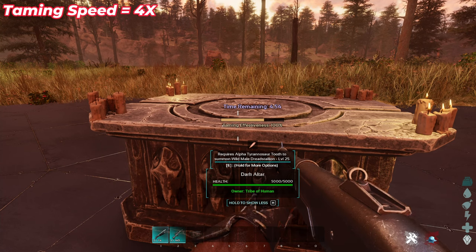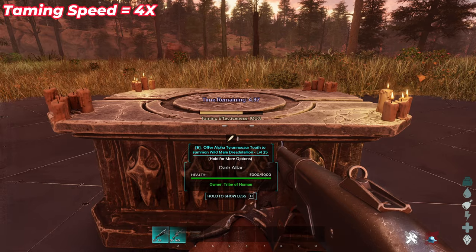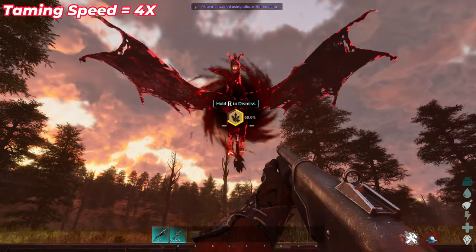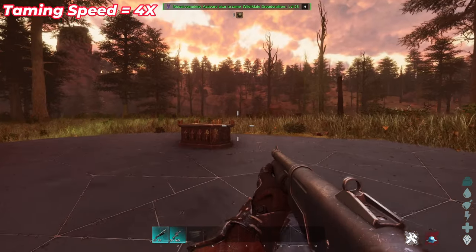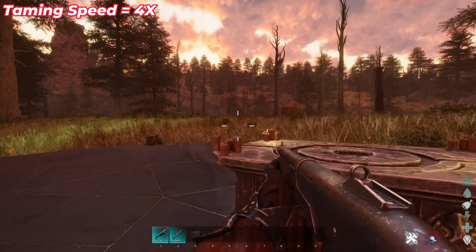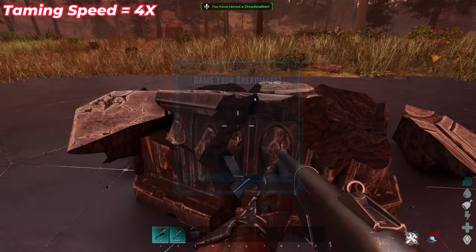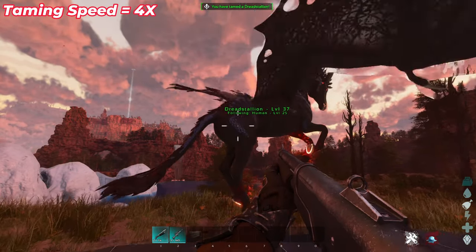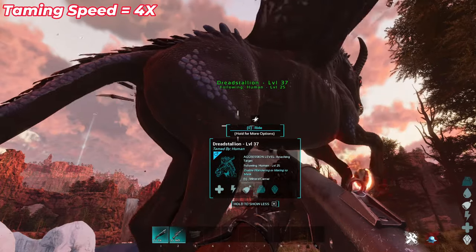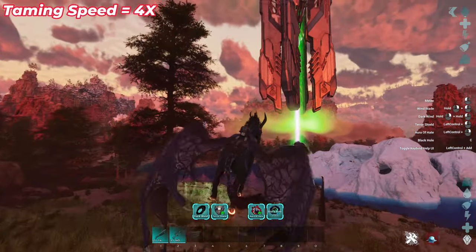This is just a rinse and repeat process. Give it the titanoboa venom, back up, aim where it's going to spawn, and blast it. Now the altar is asking for one last thing — an alpha tyrannosaurus tooth. My taming speed is four times, I'll have that up in the top left if I remember. Once you provide all three apex drops, the ritual is complete. Approach the altar and hit E — it will tame the wild Dread Stallion. These do get taming effectiveness, and I got 100%, so we got the bonus levels on our level 25.